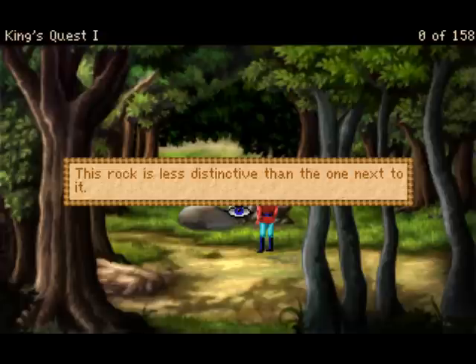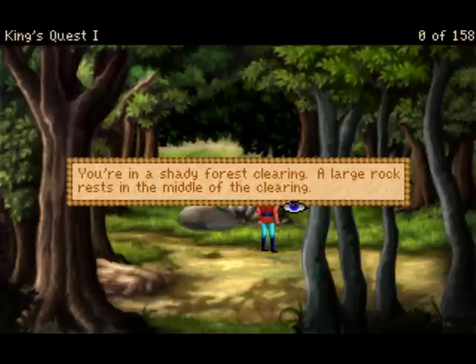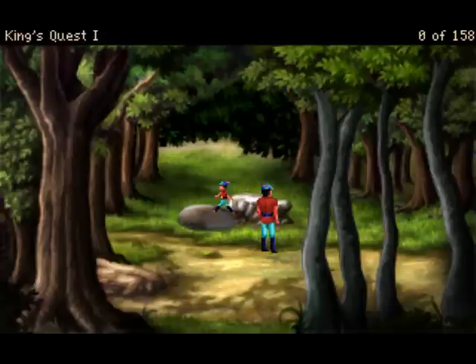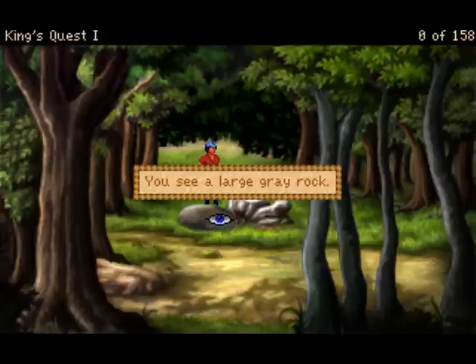This rock is less distinctive than the one next to it. You're in a shady forest clearing. A large rock rests in the middle of the clearing. You see a large, grey rock.